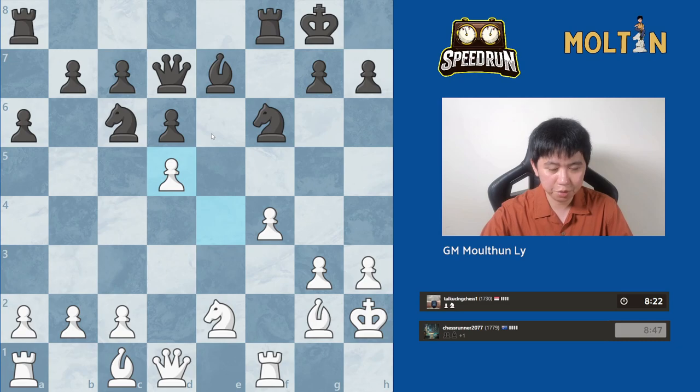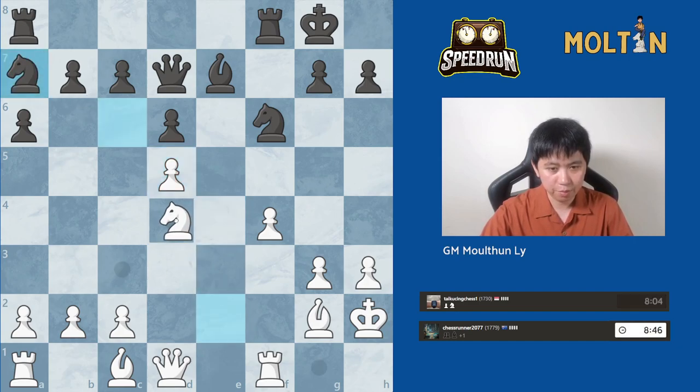There I played knight to d5 just to hit the pieces and try to provoke black into capturing, which he did. And now there's a beautiful square here on e6 for my knight. I can go knight d4, knight e6, and since there's no light-squared bishop, it's completely unchallenged.